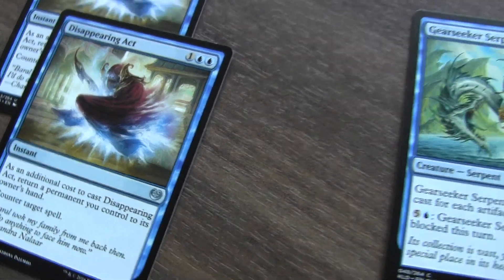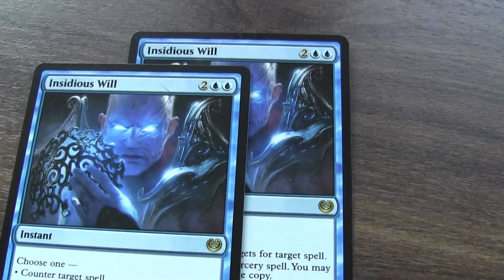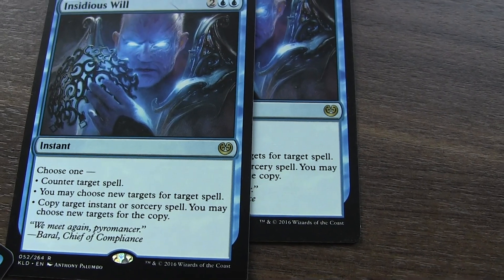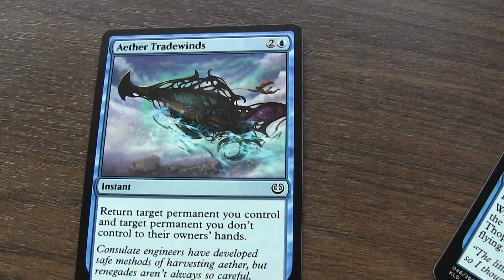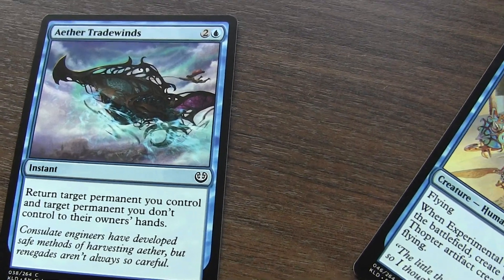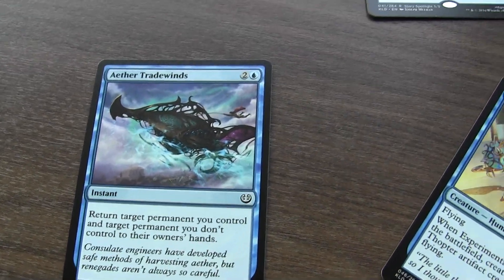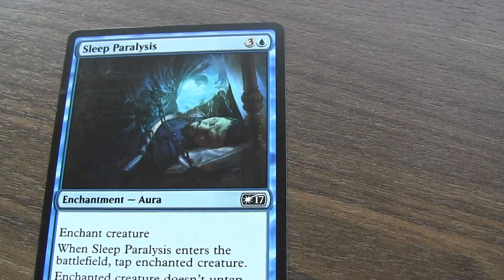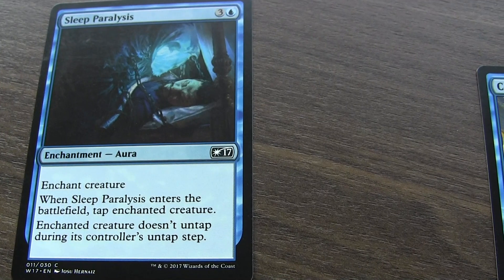Moving on to my secondary counterspell — it's called Insidious Will and I actually get to choose what I want to do. You can see the effects for yourself there. And moving on to this one, it returns a target permanent — another card — to your opponent's hand, which is also quite good.